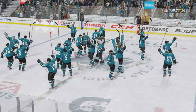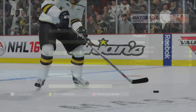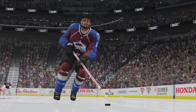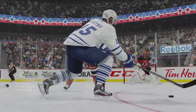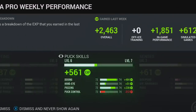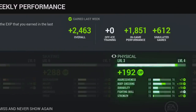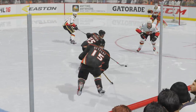Be a Pro's revamped player progression system puts the future in your hands, allowing your on-ice style to directly influence the type of player you'll grow into. If you want to develop into a skilled player like Claude Giroux or Tyler Sagan, then focus on finesse and stick handling to evolve in those areas. Prefer the physical side of the sport? Playing the body and battling in the dirty areas of the ice will progress your player in a much different way.